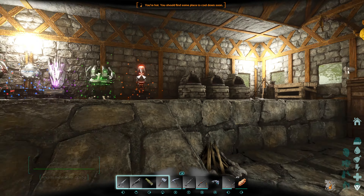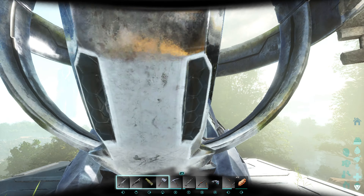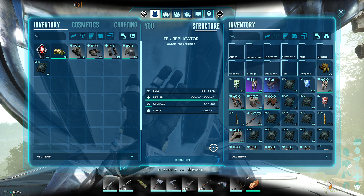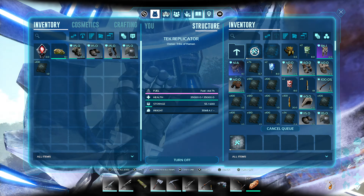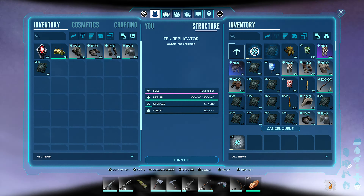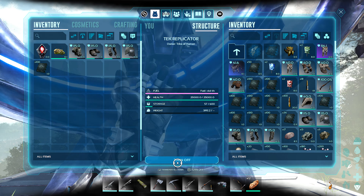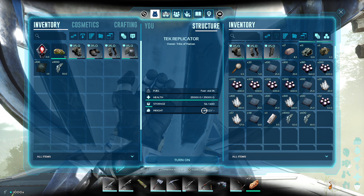I think in order to get this to work, I think we need to have element or something on us, possibly. Let's have a look — chuck some element on us. If not, we might make some element shards. Let's make a bunch of that. So either way we should have enough to test it out. Okay, that made a lot more than what I thought it would make.